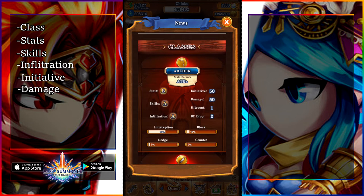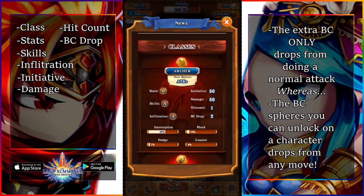Damage is pretty straightforward — I don't think I need to explain that. Hit count is the amount of hits that the unit does, and BC drop is the amount of BC crystals that a unit gets for doing a normal attack. Now, you don't get these BC crystals when you do a Brave Burst, a Brave Guard, a Brave Support, or when you guard. BC crystals are basically the things you use to activate your Brave Burst, Brave Guards, and stuff like that. They drop from attacking enemies — doing your normal attack, for example on archers, gives you two extra BC drops.